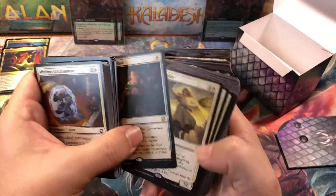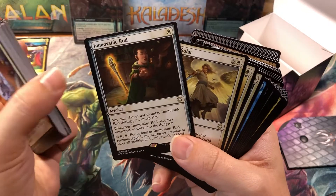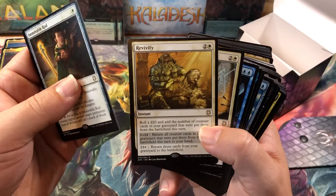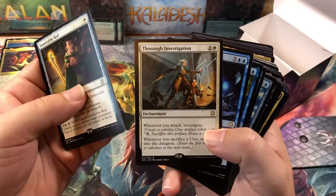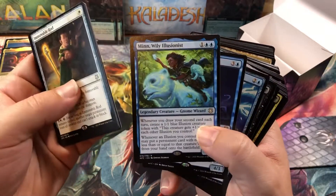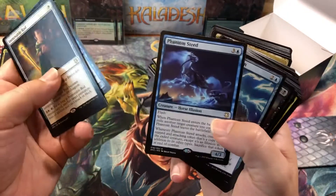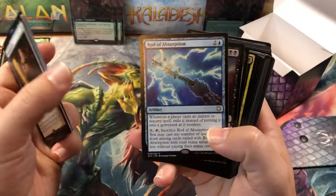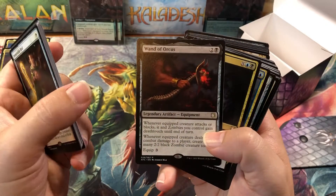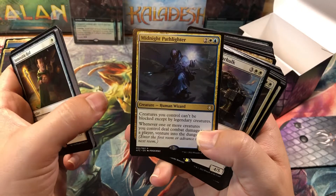Immovable Rod. Radiant Solar. Okay, we're into the rares now. Let's set these aside. Immovable Rod. Radiant Solar. Revivify. Thorough Investigation. Arcane Endeavor. Minwily Illusionist. Phantom Steed. Rod of Absorption. Grave Endeavor. Wand of Orcus. Extract Brain. Midnight Pathlighter.